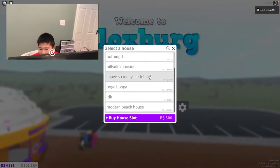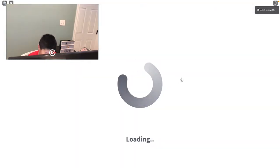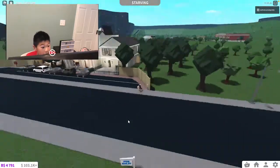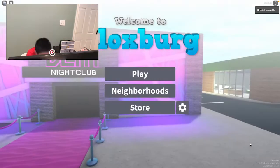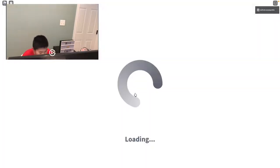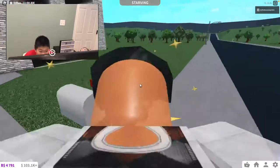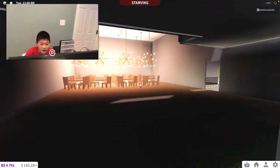Alright, so the next one is called 'I Have So Many Cars LOL,' and I think this is my townhouses — because I do have some townhouses that I made. Oh, these are my townhouses. We're going to load for a really long time. I really hate loading. Finally. Alright, so next is 'Oogabuga,' and I know what this is — this is a cafe that I like to trap people in. Don't judge. It looks really ugly, but whatever, it's fine.